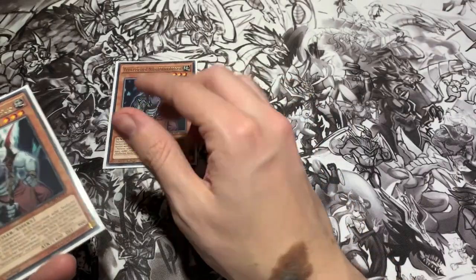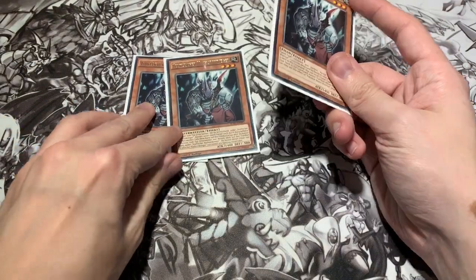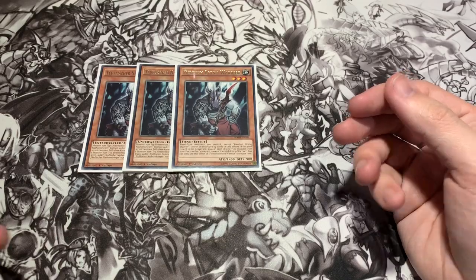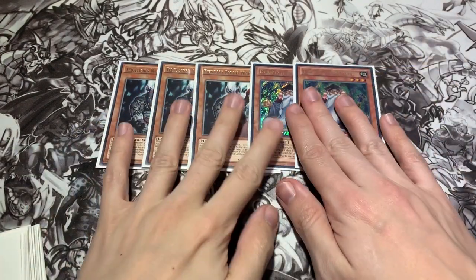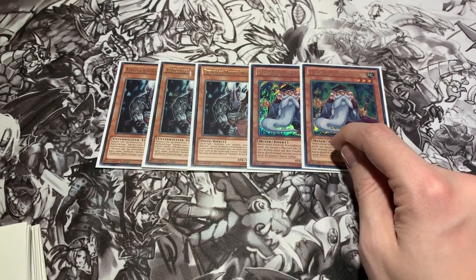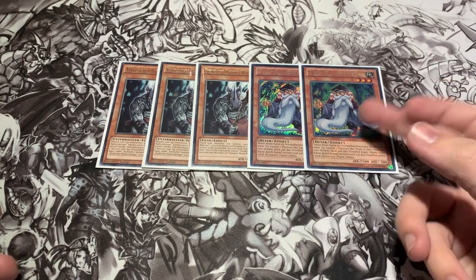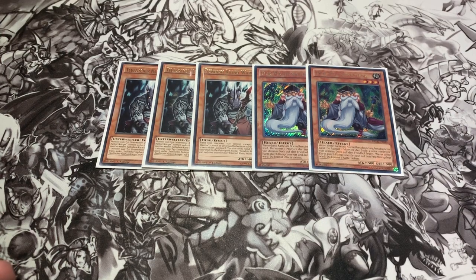Moving through the deck, we played three Fiendish Rhino Warrior. This is a Highlander list, but I still think that the Rhino Warrior is just obscenely strong - the amount of plays it allows you to make. It's just a perfect card to have in your hand when you're building your opening turn. This was stolen from a recent Tom Rose deck profile - Mathematician. In testing this has been absolutely obscene. The play of sending the Edge Imp Sabers is absolutely unfair. I was already playing Edge Imp Sabers as a way to put Malicious back in the deck, and there's another rank three utility card to have in grave, but Mathematician just blew it out of the water. Big props to Tom Rose and Team Clarebros.